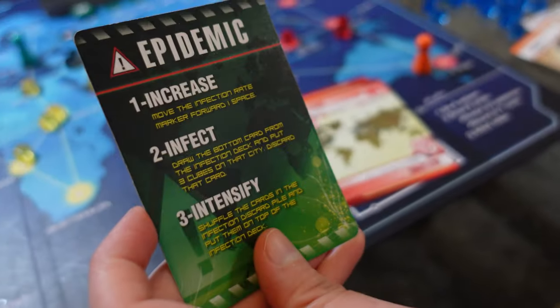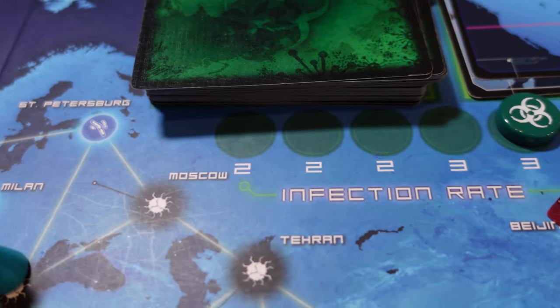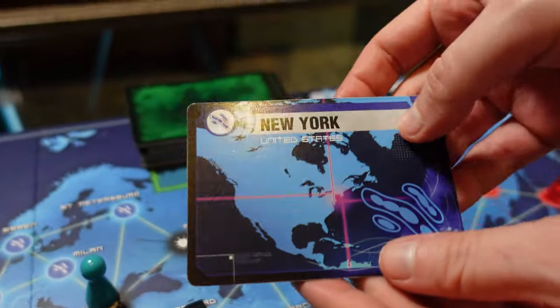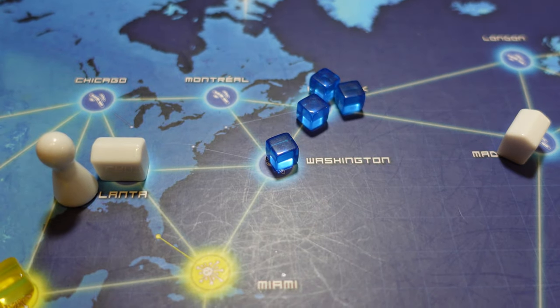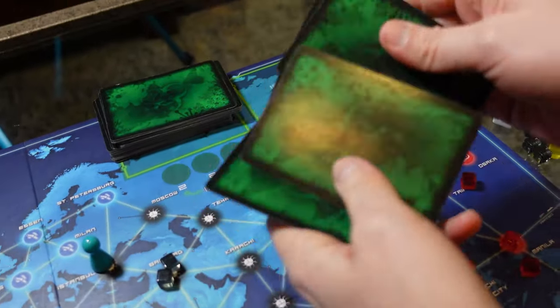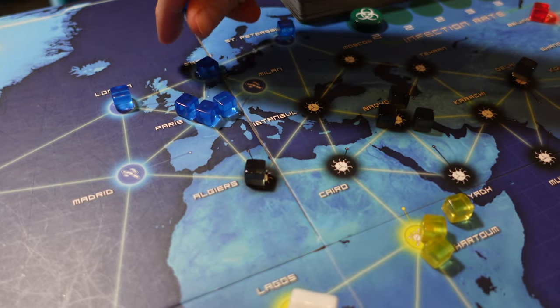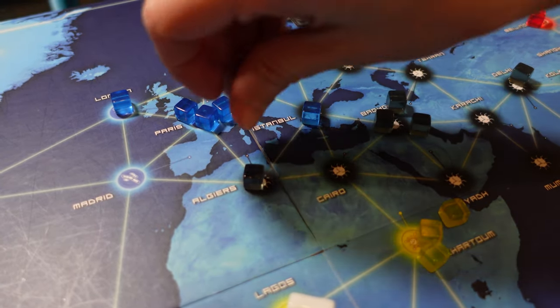Let's go back to those epidemic cards that you can draw in the player deck. If you draw an epidemic card, you increase the infection rate, which means you may be infecting more areas every turn. You then draw the bottom card and place three disease cubes in that city, which may or may not cause an outbreak. You then reshuffle all of the infection cards you have already drawn and place them back on top, making outbreaks much more likely as you are constantly going through and infecting the same cities.